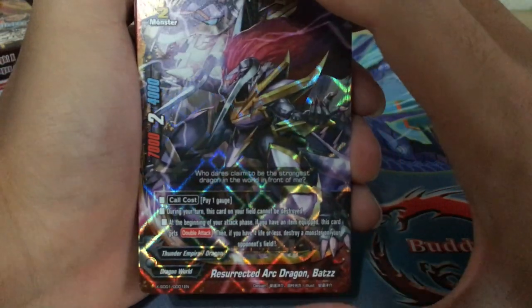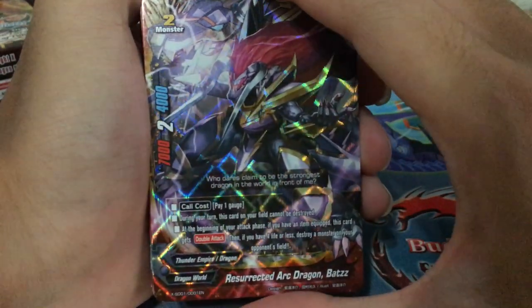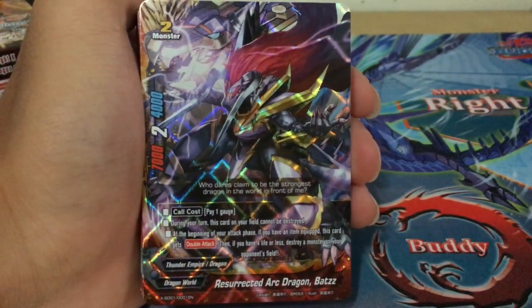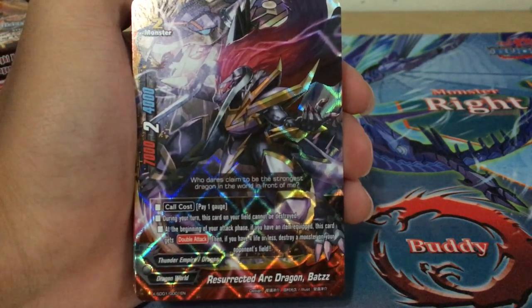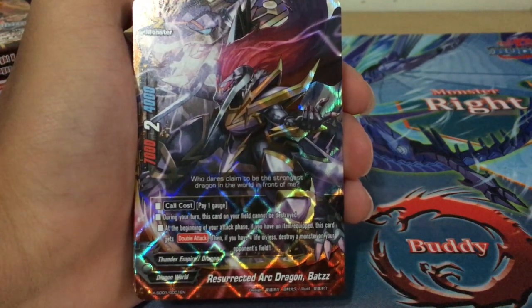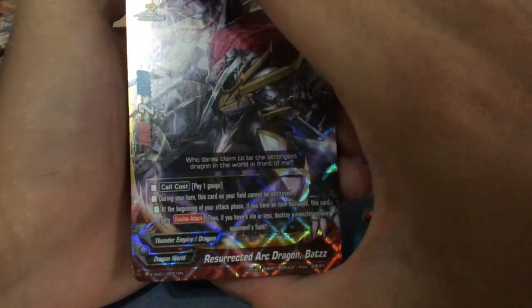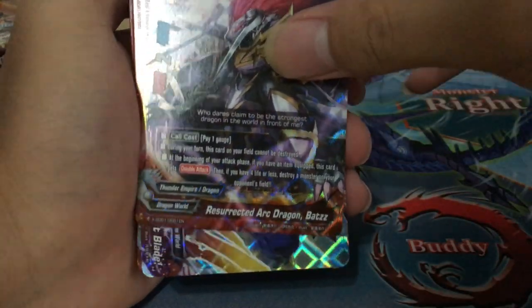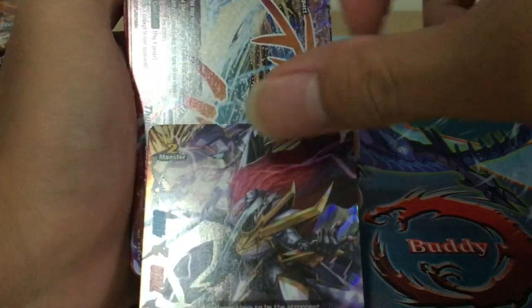We have one foil version of Resurrected Ark Dragon Buds — size 2 monster, 7000 power, 2 crits, 4k defense. Cost: call at 1 gauge. During the turn this card is on the field, it cannot be destroyed. At the beginning of your attack phase, if you have an item equipped, this card gets double attack. If you have 4 or less life, destroy a monster on your opponent's field.